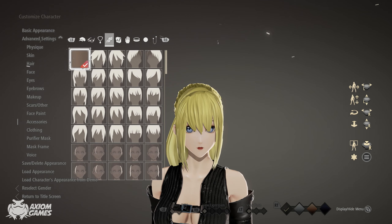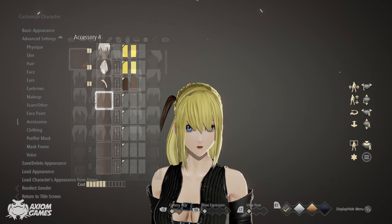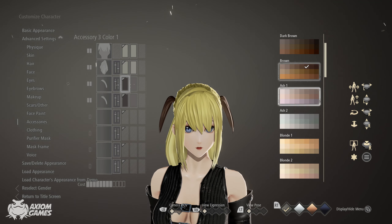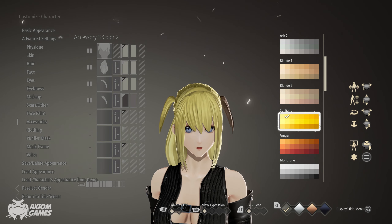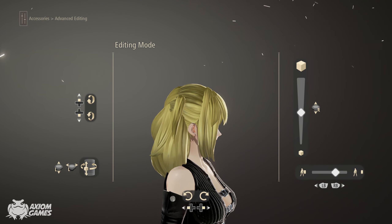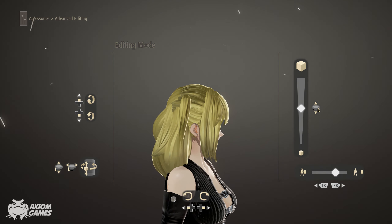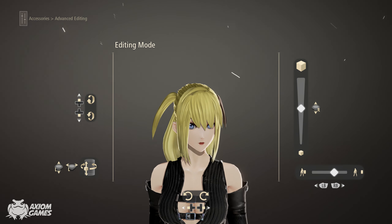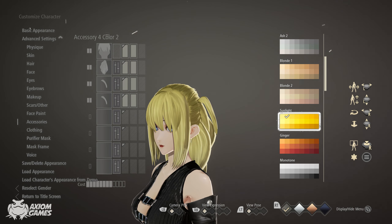Now we are going to add on the two pigtails and we are going to be using this one and the one next to it. For all the colors of the extensions put it to sunlight, top left corner, one in. Adjust the size of them and put them into position, then add on the other side.